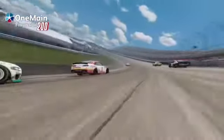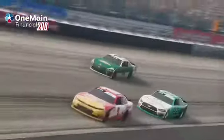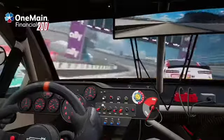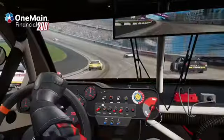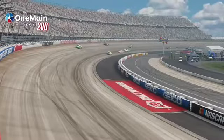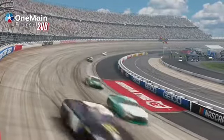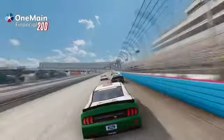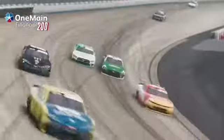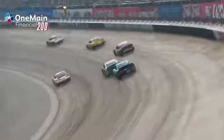We jumped forward and with just 3 laps to go we were running P7. I got to the outside of Austin Sendrick — remembering the scuffle we had earlier, I knew I didn't like him, so I gave him a bumper. I door slammed him showing my displeasure. But that didn't work in my favor as he was able to drive away a little with just 2 laps to go in the stage.